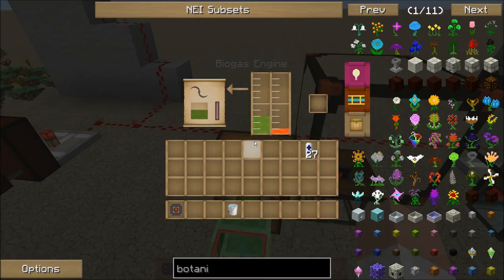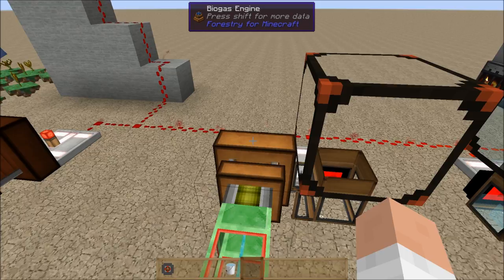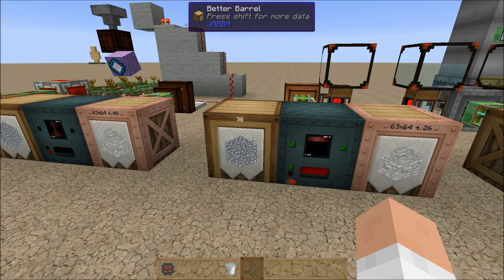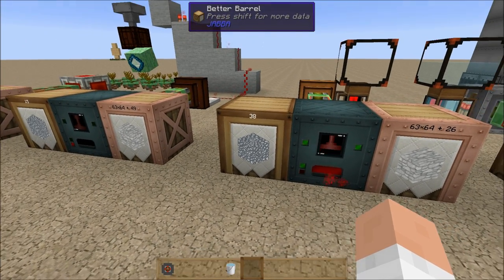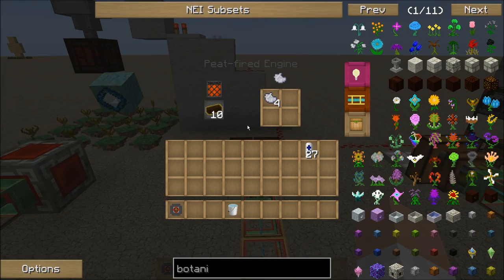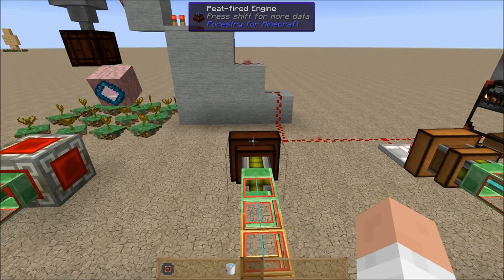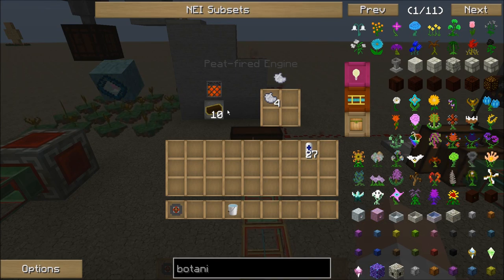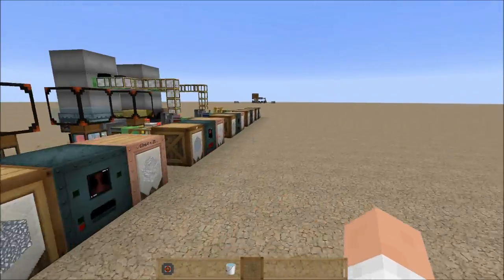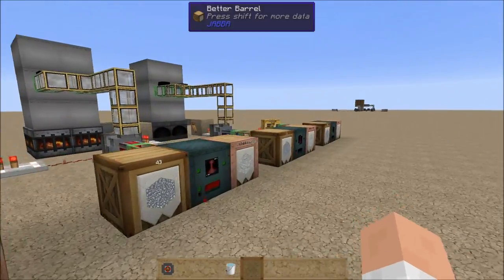The biogas engine is almost used up all of its fuel and it's going to have maybe around 50 output when it's done. The peat engine is just chugging along, producing a decent amount of energy out of its fuel, but it's not going to have nearly as much as these other guys when it's all said and done.